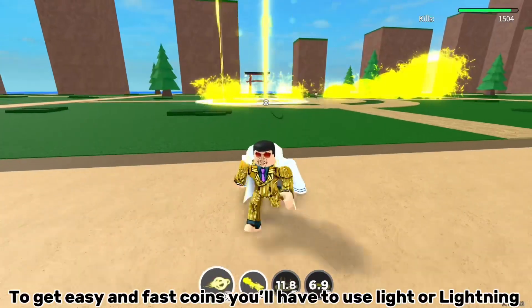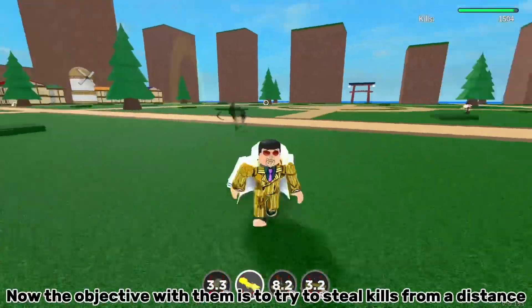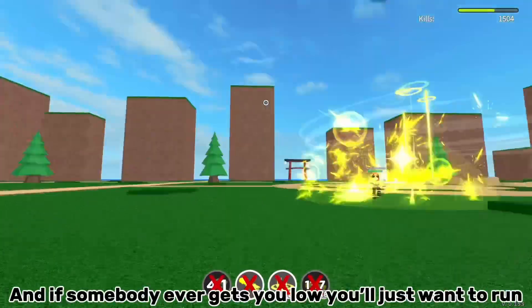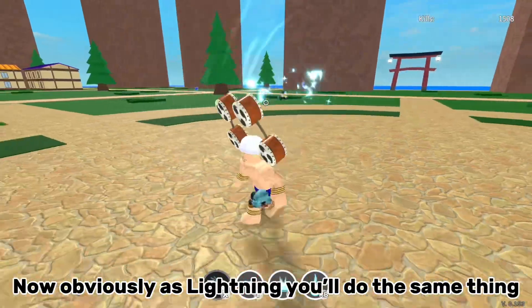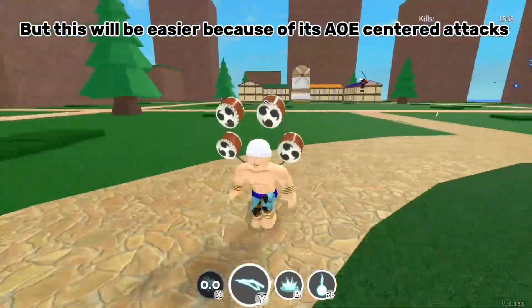But to get easy and fast coins, you'll have to use Light or Lightning. The objective with them is to try to steal kills from a distance. And if somebody ever gets you low, you'll just move around. As Lightning you'll do the same thing, but it will be easier because of its more centered attacks.